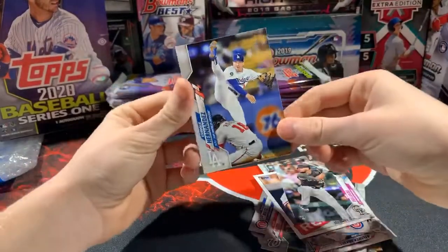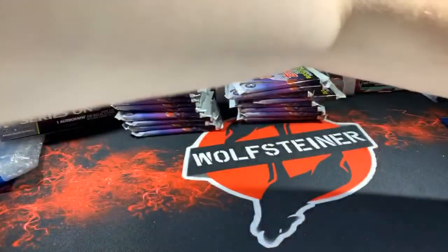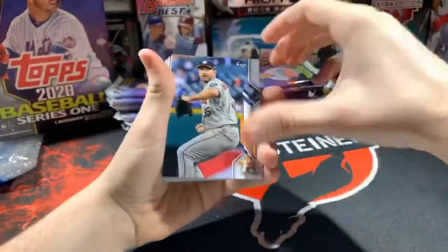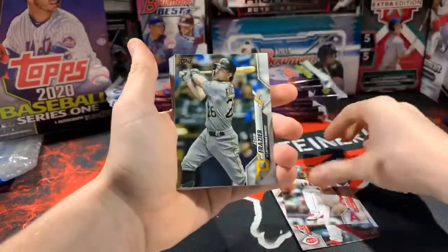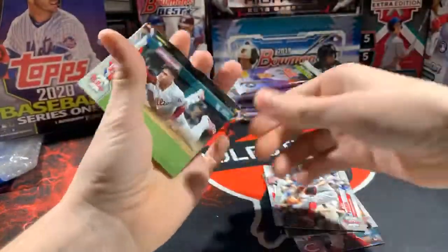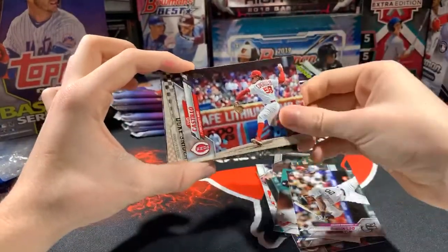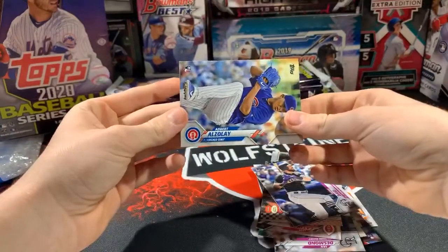Sam Hillard rookie — look at that high leg kick, I know everyone's talking about this card. There's a Verlander, sweet Aristides Aquino rookie, Lewis Garcia, Adam Frazier, Tommy Edman, Blake Parker for the Phillies. Scott Kingery — look at that beautiful picture. Tanaka — that's a nice picture too. Ian Desmond, Castillo, Duke Snider insert, David Dahl, and Albert Almora.